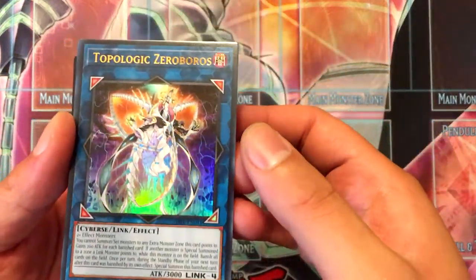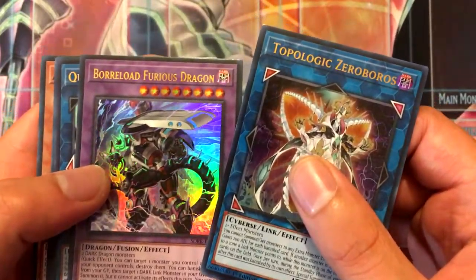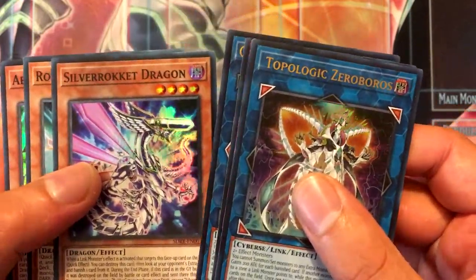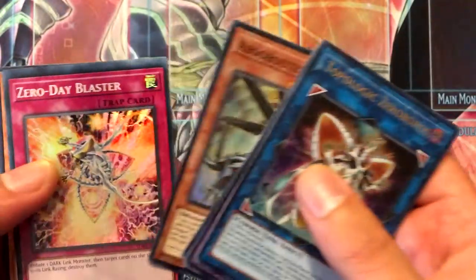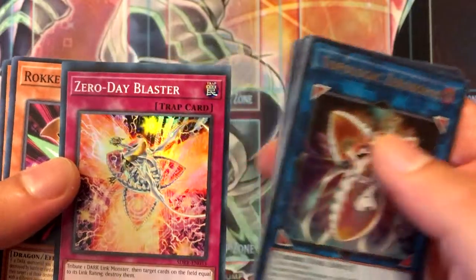We got Topologic Zeroboros, Borrelsword Furious Dragon, Quadborrel Dragon, Silver Rocket Dragon, Rocket Tracer, and Absorouter Dragon. We also got Zero Day Blaster — Zero Day Blaster — which I believe is a little bit of a misprint there.